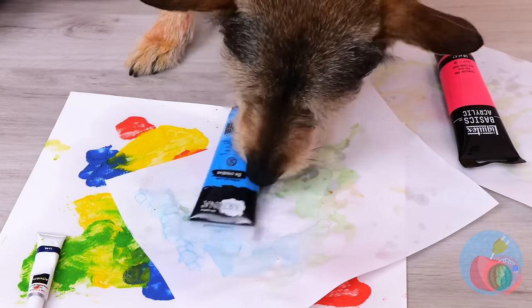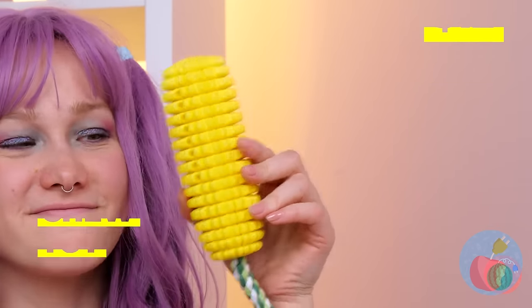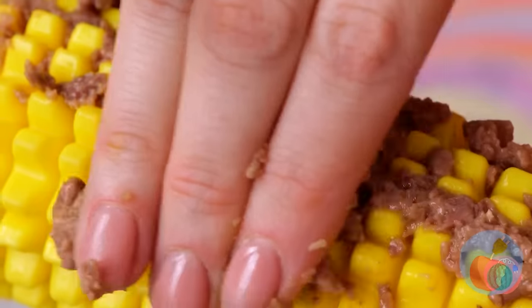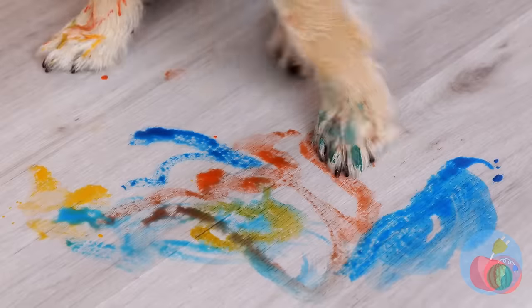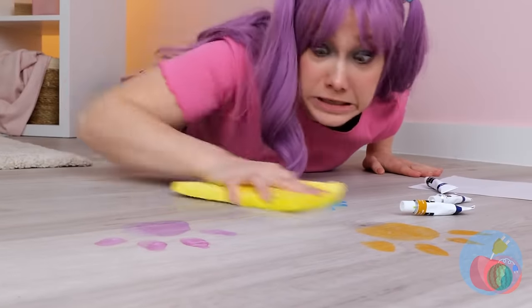Wait, you shouldn't play with paint. Besides, what you need is a chew toy. Look, it's corn themed. Smear some food on the kernels — now this is what you should sink your teeth into. There are paw prints everywhere. Actually, I kind of like it. But that's just me.